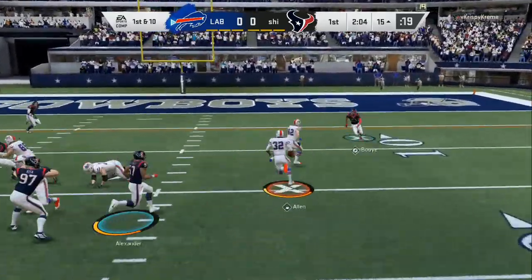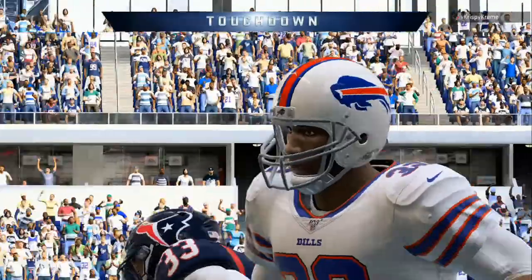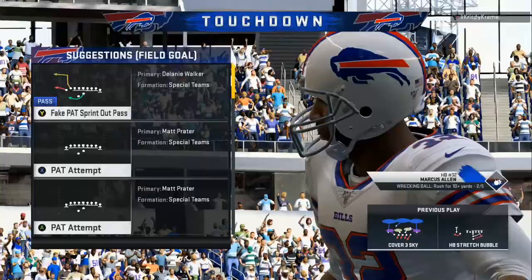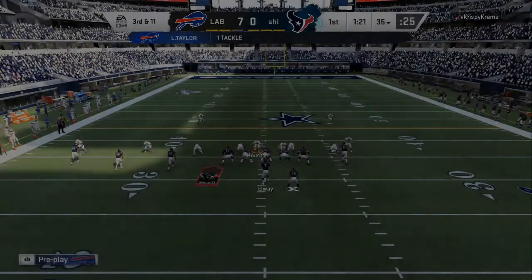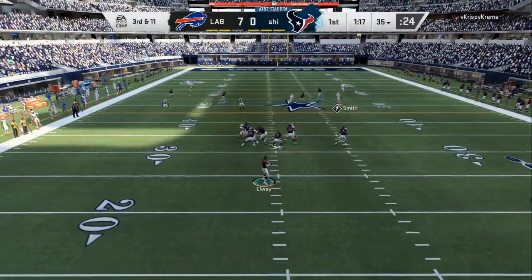Right here we are running the ball, got the blockers out in front. In my offensive scheme, left hash mark we run the ball; middle of the field or the right hash mark we pass the ball. So we got four different plays, four different adjustments that we like to use, and it's up to your opponent to be able to stop it.